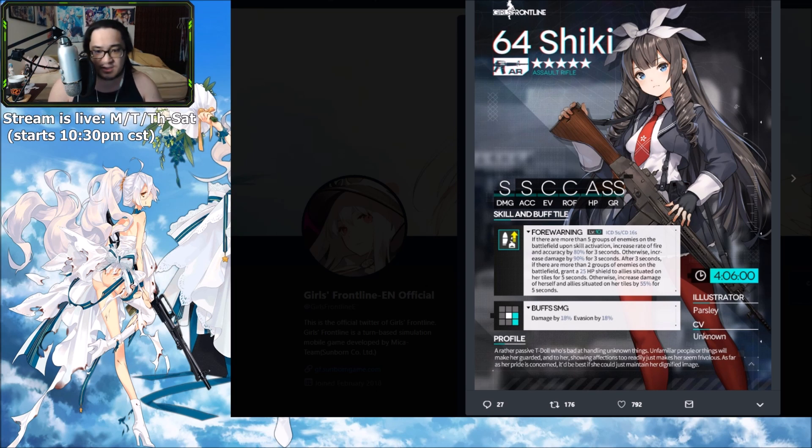Next is 64 Shiki: S-tier damage, S-tier accuracy, C-tier evasion, C-tier rate of fire, A-tier HP, and SS growth. Standing in spot 5 she buffs spots 6 and 3, giving SMGs damage and evasion. I love evasion on my tanks.